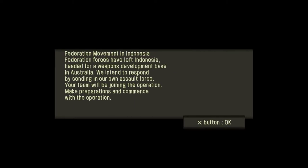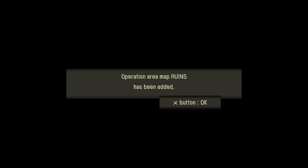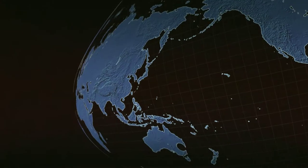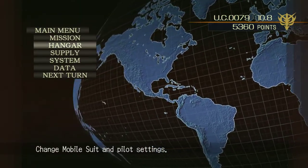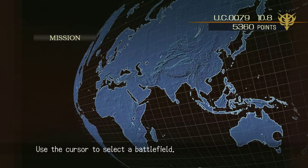Federation movement in Indonesia. Federation forces left Indonesia are heading to the Weapons Development Base in Australia. We intend to respond by sending our own assault force. Operation Mafia Ruins - the Ruins is just outside of Sydney, where Operation British dropped a colony on Australia because they screwed up. I got four days, let's go.